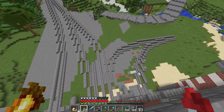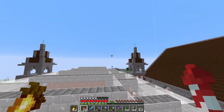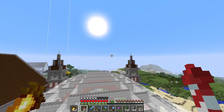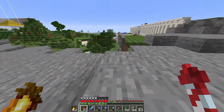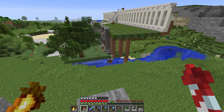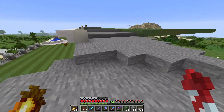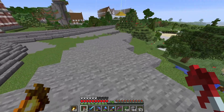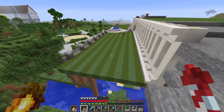This train track splits off into two here and goes around there. Obviously it won't be stone underneath - it'll be a lot easier to see, with bits of wood around it like on this side, and dirt and gravel and things to make it look like an actual train track. So this is going to be the driveway here - on a perfect diagonal along to here, until it gets to here then it's going to curve off a bit.